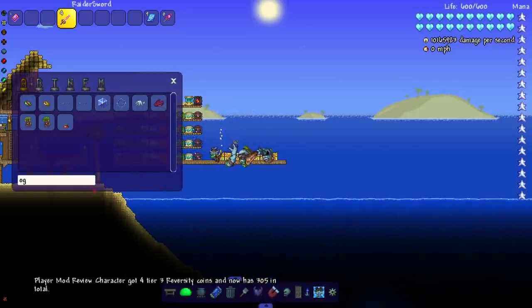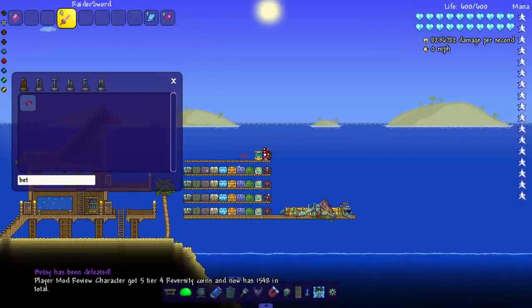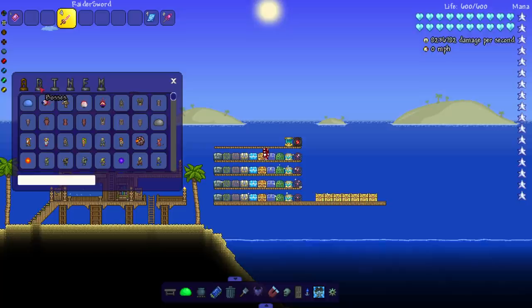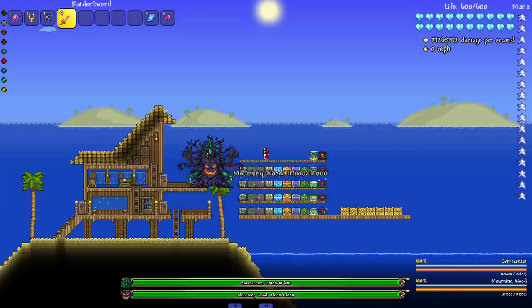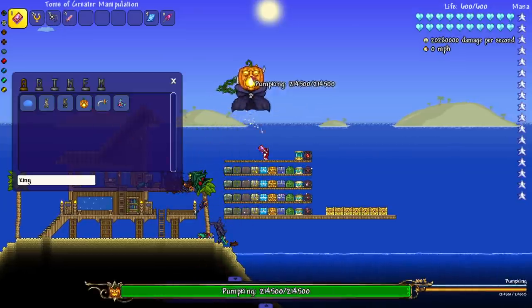Let's get the Ogre and Betsy — knock them out of here. Maybe one of these episodes I'll do Eternity Mode versions of the bosses; I don't know if you can insta-kill those, but maybe we should do it for an episode. Let's fight the Flying Dutchman — get our wooden boys out of here.